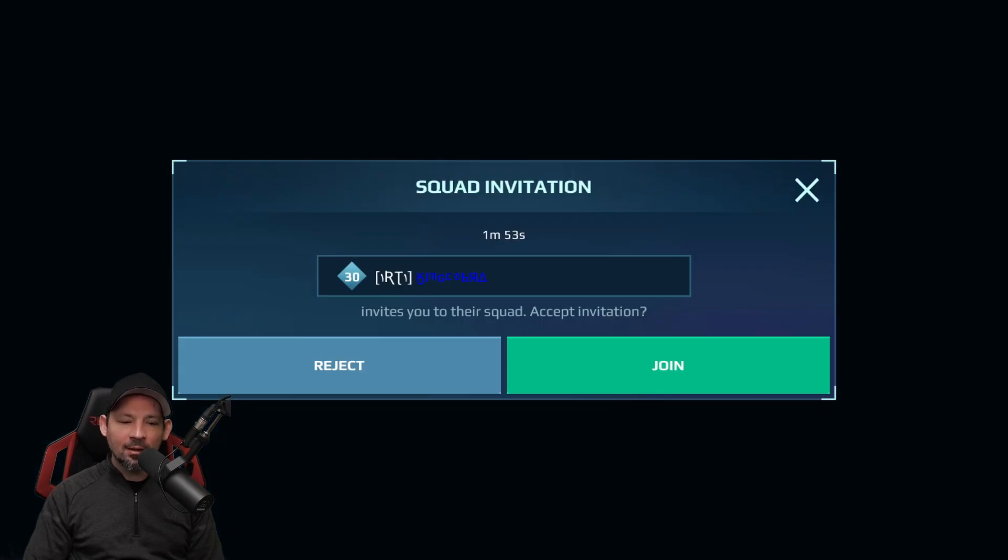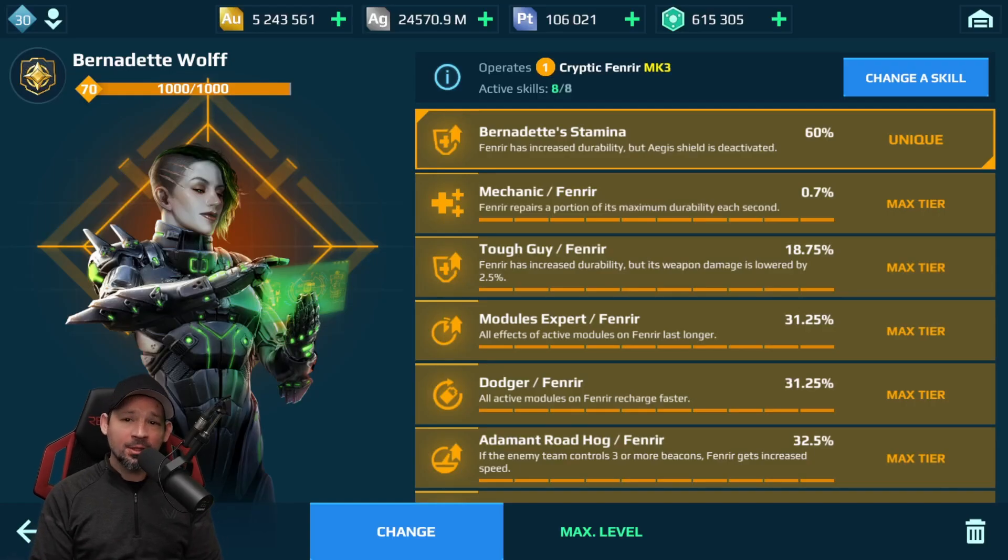They're inviting me to play, but unfortunately this account is owned by Pixonic — it's a Battle Wreck account and I'm not allowed to squad with other people on it; we can only play solo. First off when building a pilot you definitely want Bernadette Wolf, which gives 60% more durability. You lose the ability to use your Aegis shield but you get 60% more hit points — that is huge. You add that onto all the defense points Fenrir already has and it's amazing.